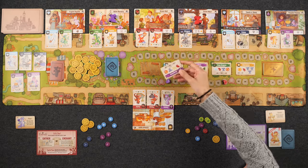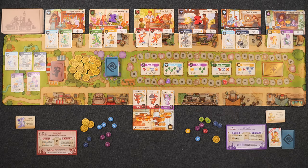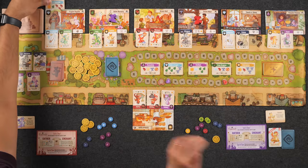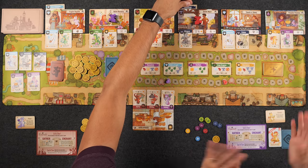The players realize they forgot to tuck enchantment cards behind the shop after casting. Going forward, when you enchant, the enchantment card goes behind that shop, adding an extra good symbol for future gatherers. The corrections are made: Eye of Beholder adds an extra diamond at Fragile Reptile, and the Samouflage adds an extra anvil at Smith Mart.